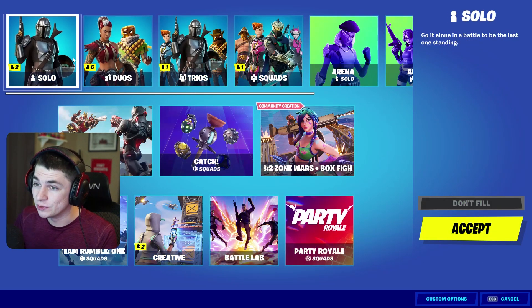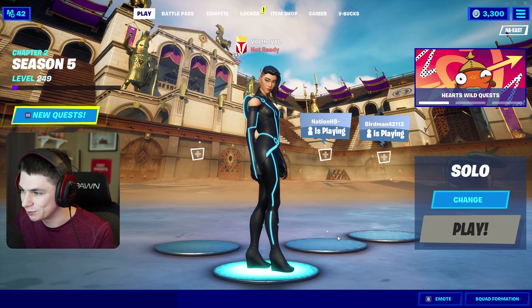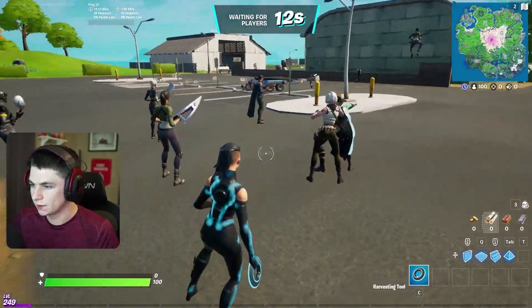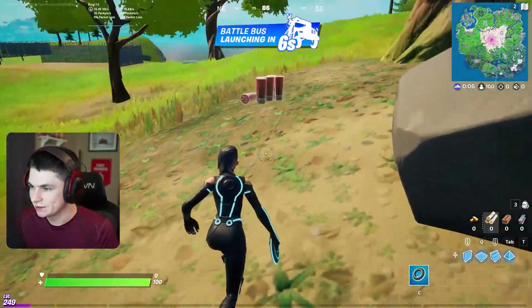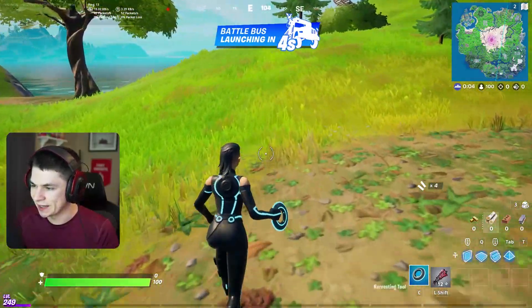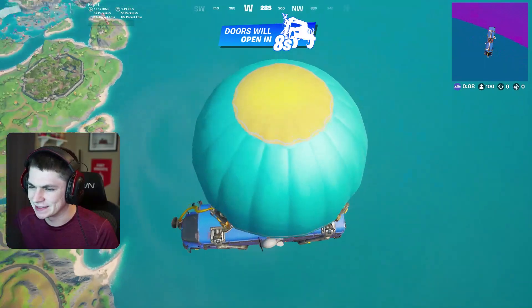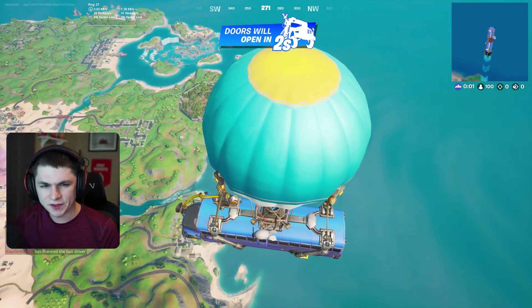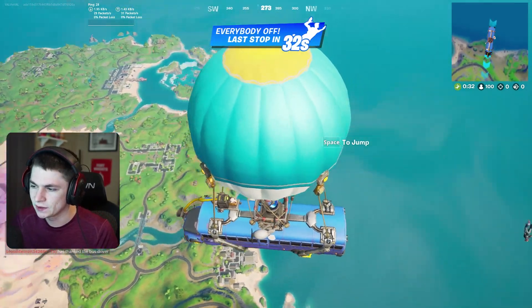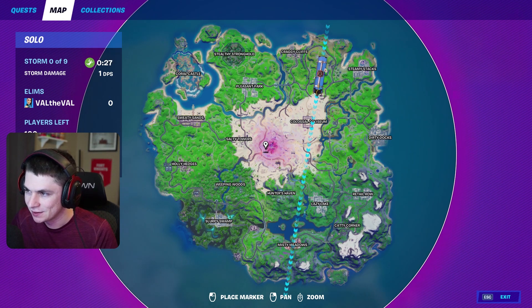Let's go ahead and hop into some solo games and test these brand new Tron cosmetics out. Here's a first look at one of the new Tron skins. When you equip the pickaxe, it takes it off the back bling. I love this sound — that is awesome. It's so tiny too. I think it's actually smaller than the combat knife harvesting tool. This might actually be the new smallest pickaxe in Fortnite. The sound is amazing.